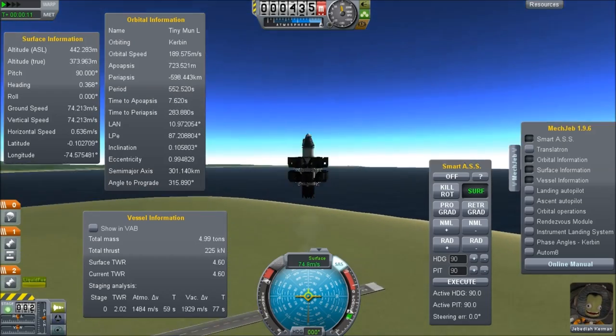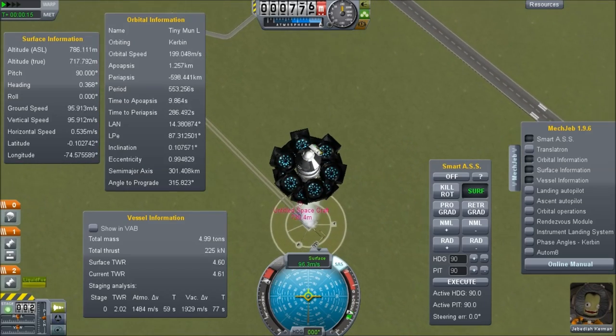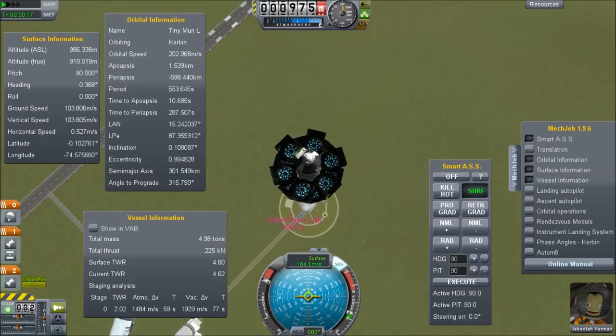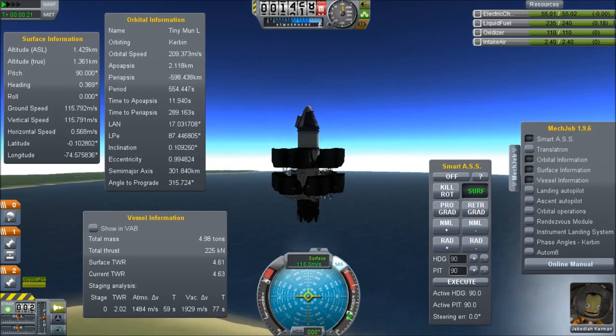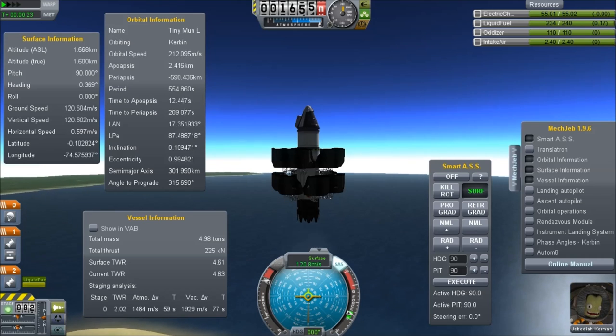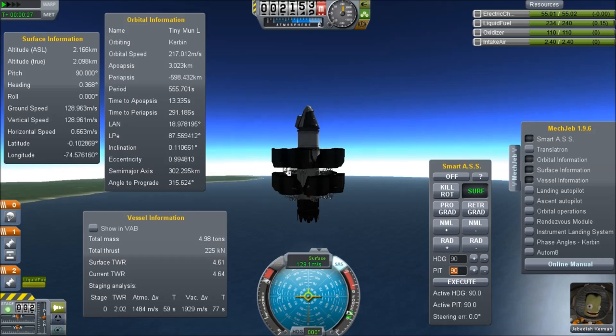In Kerbal Space Programme 0.18 they introduced proper air intakes, and it wasn't even before it was released that people were able to use these air intakes to feed the jet engines at ridiculously high altitudes.